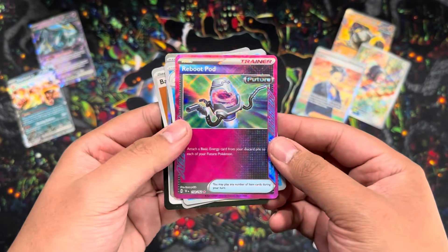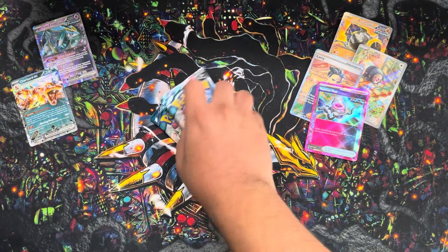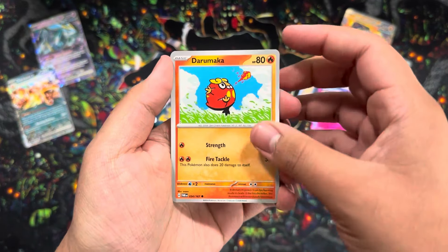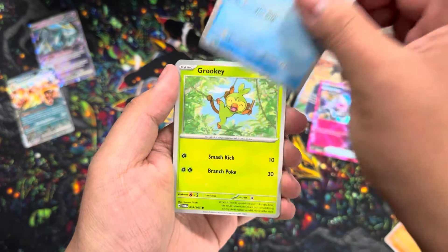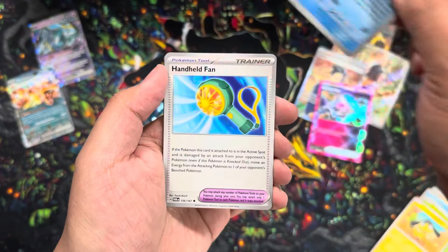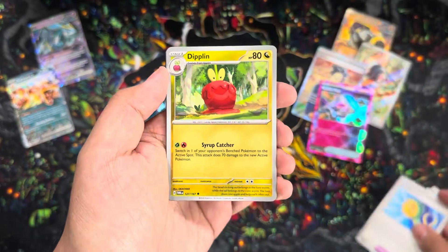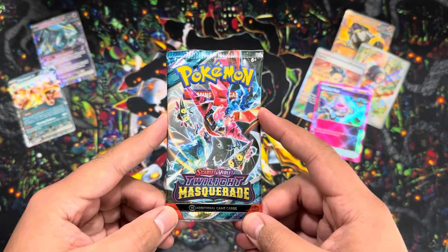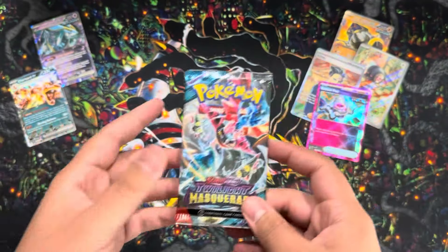Moving on to Twilight Masquerade. So far this tin has been on a roll - can we keep that momentum and get that Greninja SIR, or any SIR? It's been a while since we pulled one. We got Darumaka, Corphish, Grookey, Helioptile, Palafin, Handheld Fan, Dipplin, Poltergeist, Chimecho, and a Ting-Lu.